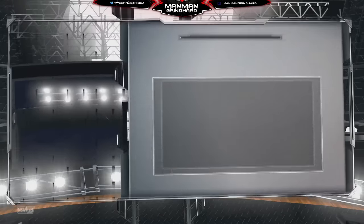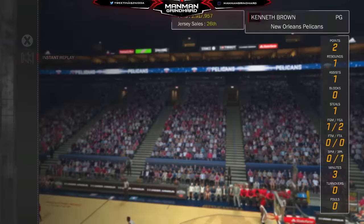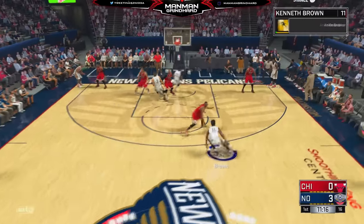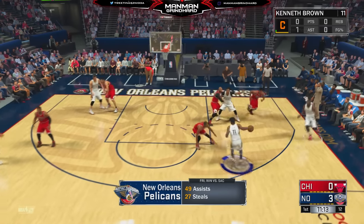He did not stand a chance standing in front of me with that badge on. I made him fall five times. And I also unlocked Playmaker Pro. So once my dude get hot, it's over with. You can cancel Christmas — you not beating me.